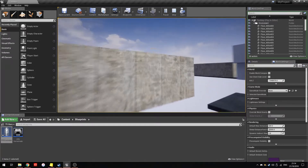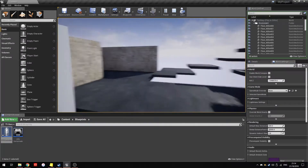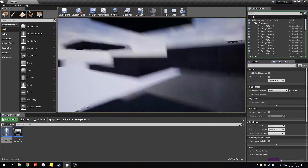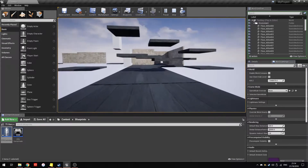On top of this, other features I've added include a slide jump, a full crouching system, and a slide. The slide works as long as you've got momentum; it becomes a crouch if you have no momentum.